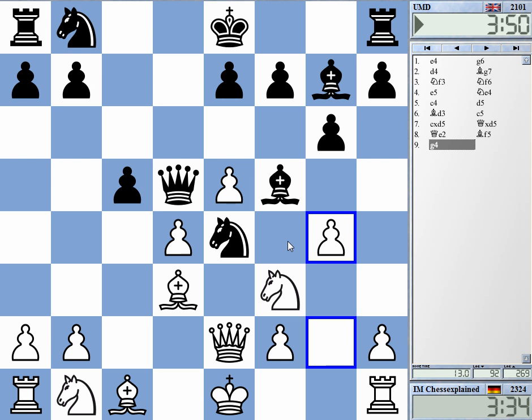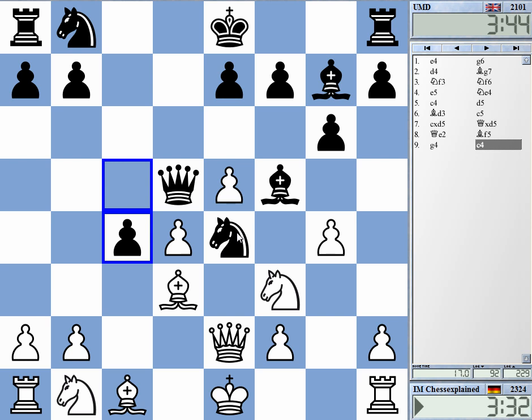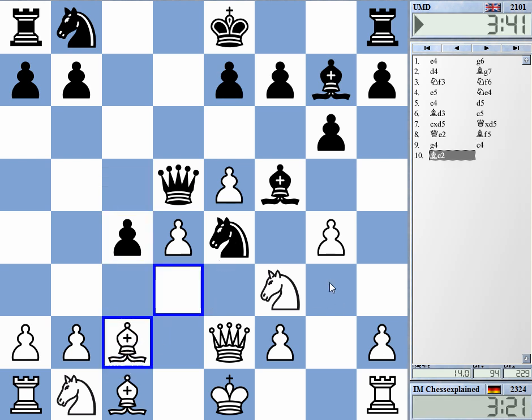I don't really see what the problem is. After I take on f5, there's still the issue of the knight. Bishop c2, I guess. That's not really — Knight g3 takes Bishop c2, but I've got Knight c3. This should settle the deal; I don't really see what his move is.